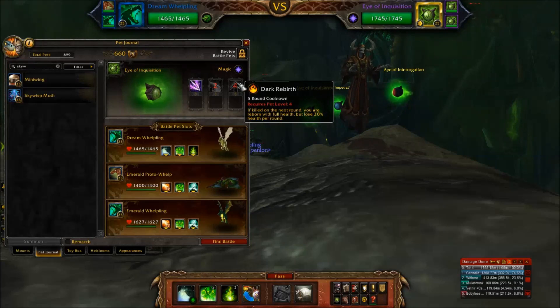I have found that the enemy uses Dark Rebirth if they are below 25% health. So when they get there, make sure you pass your turn instead of attacking to make sure they use it in vain — they'll waste it — and then you can just attack next turn so they won't revive.